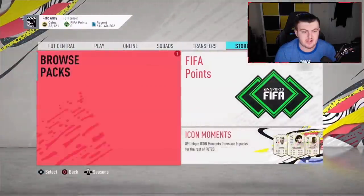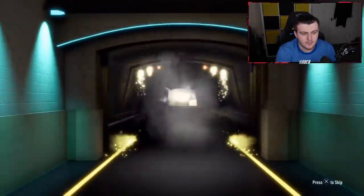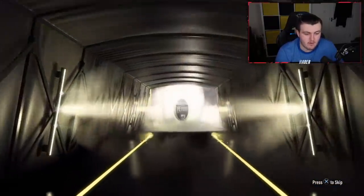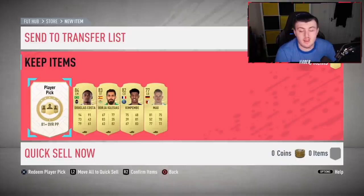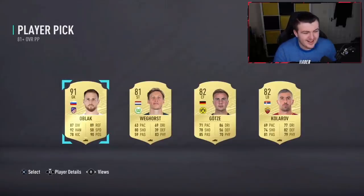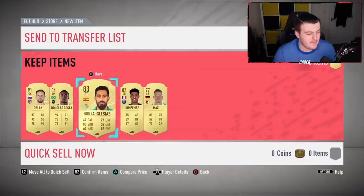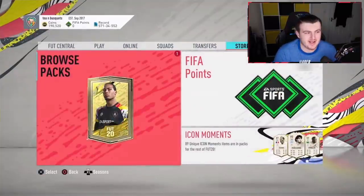Now it's time for Robocop's pack. He's had some pretty decent squad battle rewards so maybe that luck continues. At least a board — no walkout in the prelim pack, but it's an 84 — pretty decent. Then in the player pick: 91 Alaba! Come on! That is absolutely insane — 91 Alaba! We'll take that, let's go!